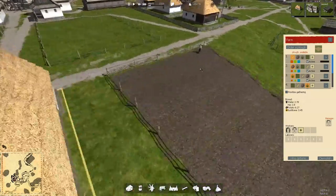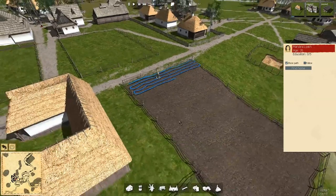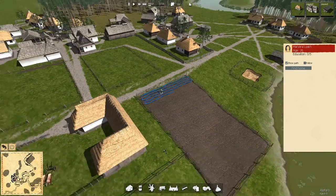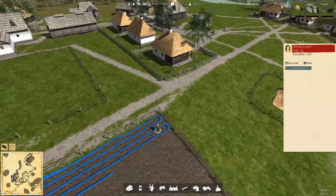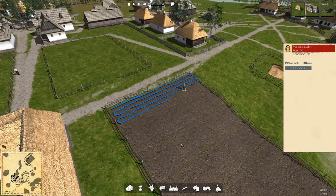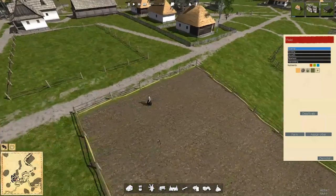Right now it's only asking for 6, which either means one field can only take 6 at a time, or one is plowing and the other one is different. I notice there's a path shown on the worker in the field — I've never noticed that before. That might be because show path is on, or maybe it's part of this update.